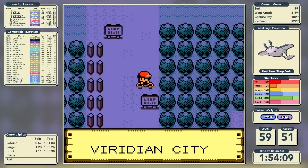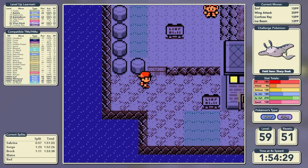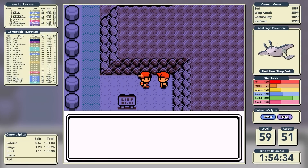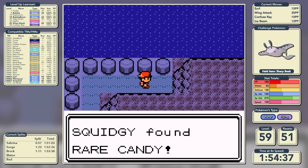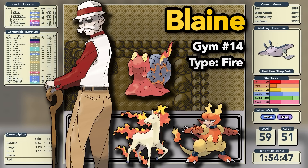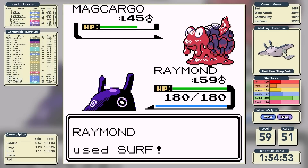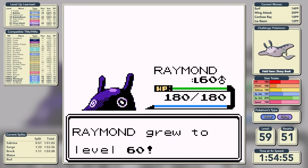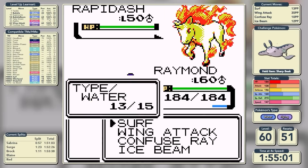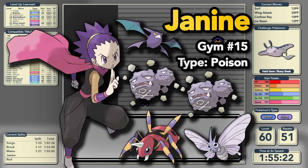We sail the open seas towards Cinnabar Island. Blue is waiting there, replacing Giovanni who should have been the 8th gym leader, but we're taking a break from FireRed to improve gameplay. Blue tells us about the erupted volcano and we pick up a hidden Rare Candy. Now it's time to take on Blaine - he's just lost his house in the eruption and here I am rocking up with Water-type Pokemon. We take care of his Pokemon once and for all. Time of 1 hour, 55 minutes, and 5 seconds for Blaine.